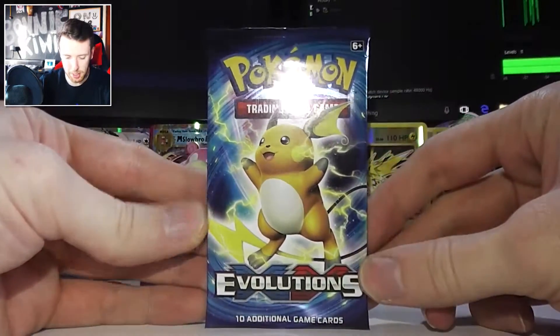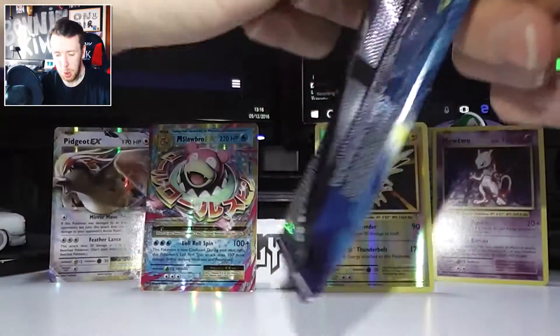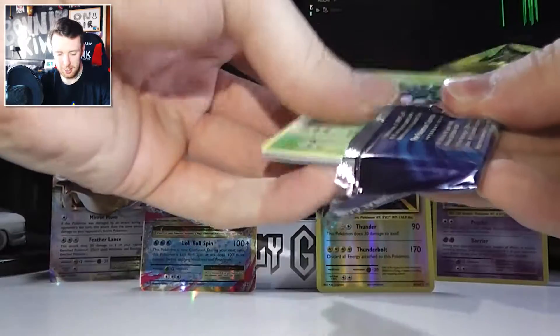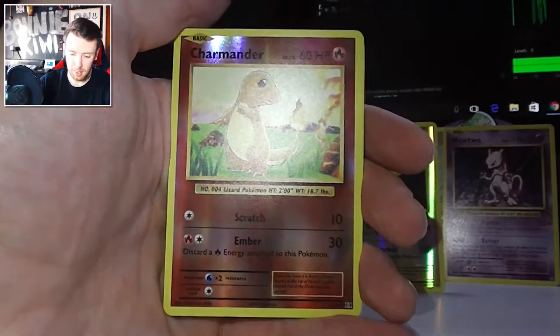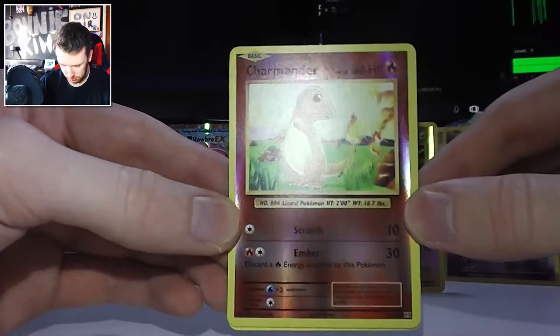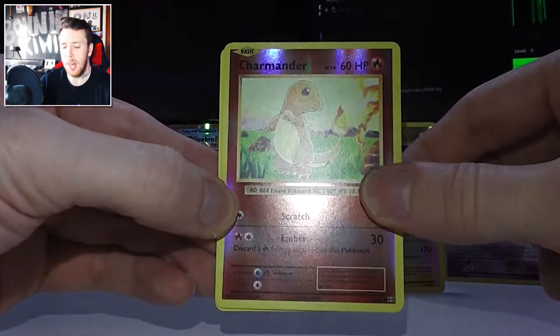That's us on to the last packet now — the last Raichu. Come on Raichu, keep up the amazing form from these Raichu packets, which are so hard to open today. There we go, finally. Okay: Porygon, Trainer Pokedex, Devolution Spray, Tangela, Staryu, Fighting Energy, Magikarp, Onyx. Reverse Holo Charmander — that's really nice. And the last rare of this episode is...